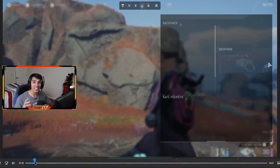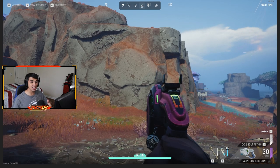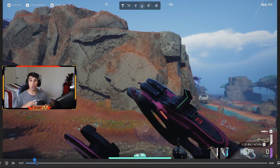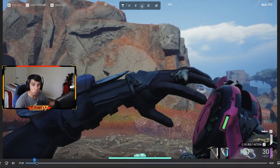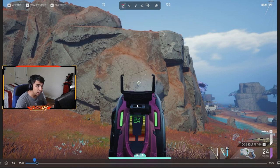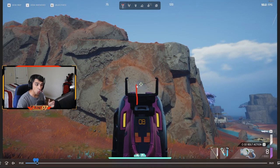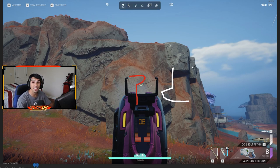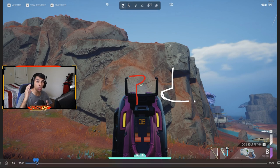Now we take all the white attachments off to really see what we're dealing with. Aiming at the same spot, we quickly go up, to the right, and to the left. The only big difference is that when you start shooting, the bullets are much more spread apart — spaced a little higher. So in the beginning of the recoil pattern, you'll need to pull down a little bit harder, but the pattern stays exactly the same. Without attachments, you'll have to pull down longer at the start, then go left on the right movement, and right on the left curve.